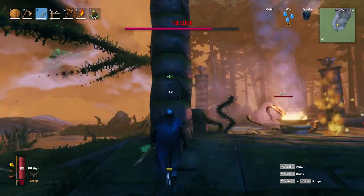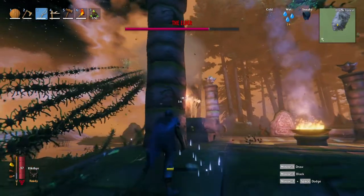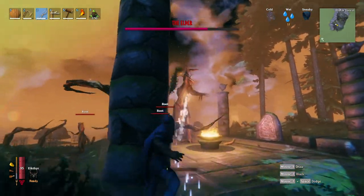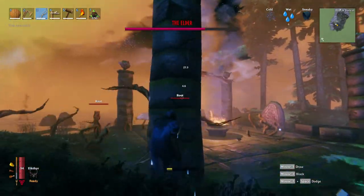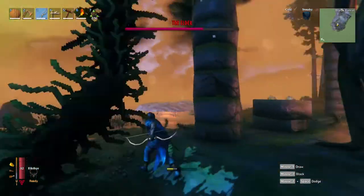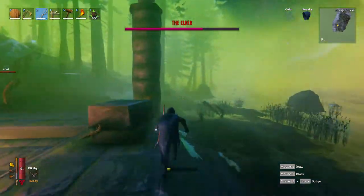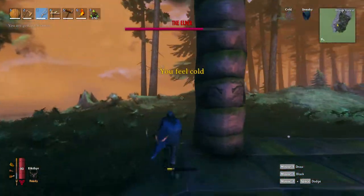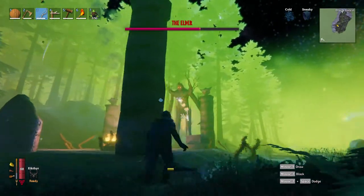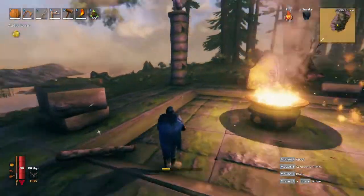If you keep doing this over and over again, you will eventually kill him. Kite him around the square altar, keeping behind the pillars, making sure you don't get close and running away from his roots. This boss can be done solo or in a duo — obviously it's better with more players but it is definitely possible solo. It takes a bit longer but it is still very easy. As you see in the footage, I just hide behind cover, charge up my bow and fire when he's not using his thorn attack. When he starts walking around trying to follow you, just kite him and stay behind the pillars.